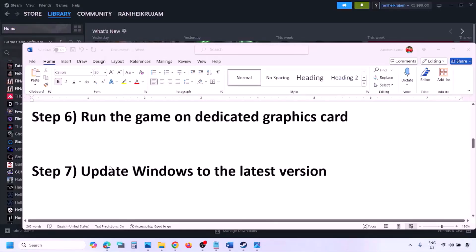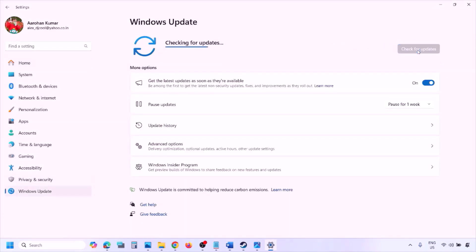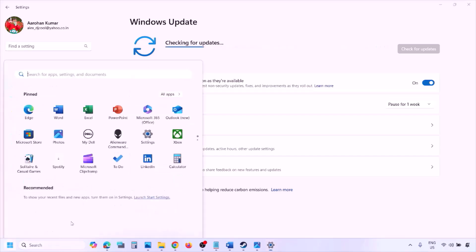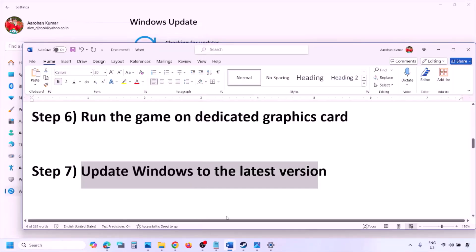The next step is to update Windows to the latest version — this is important. Go to Windows Settings, then Windows Update, click Check for Updates. Once all updates are installed, restart your computer, and after the restart launch the game and check.